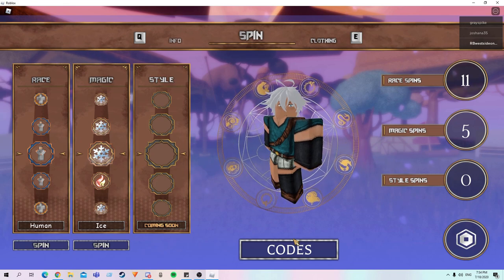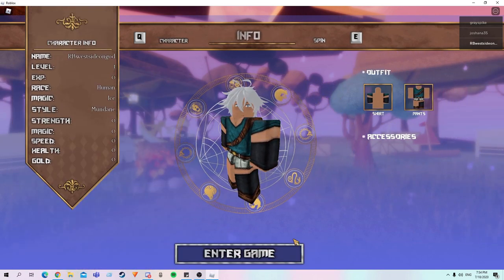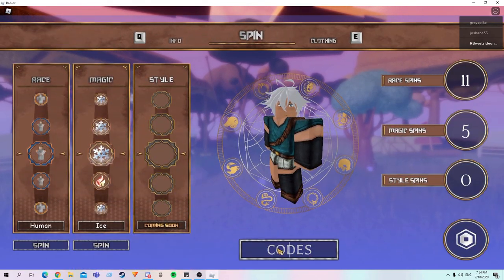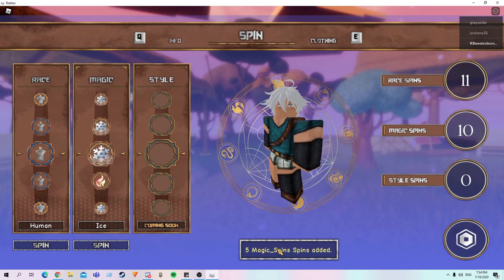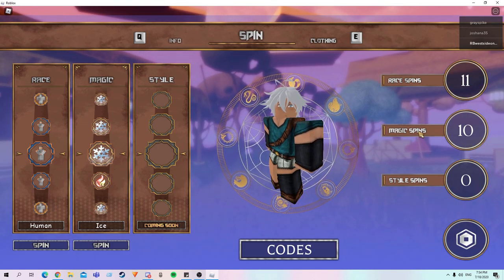The next one is Miracle Mafia. And that gives you 5 Magic Spins right there. So that's already, like, a bunch of spins.